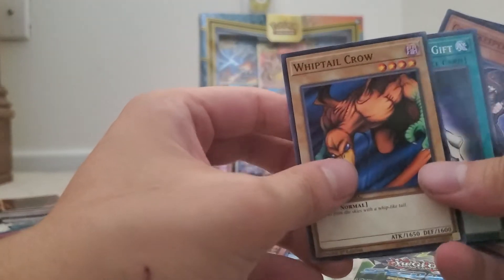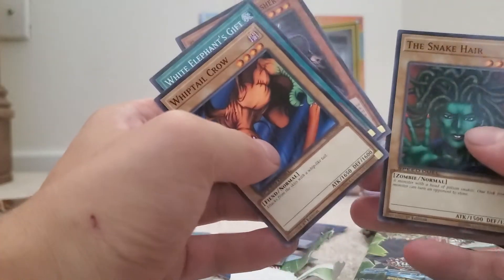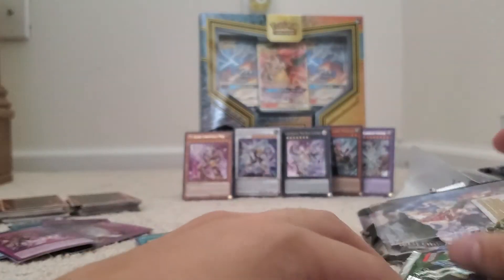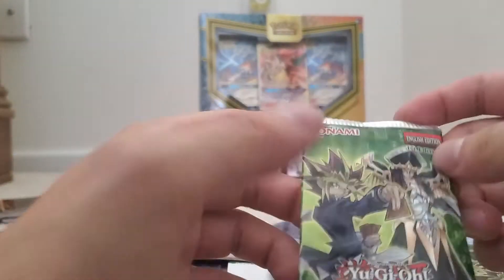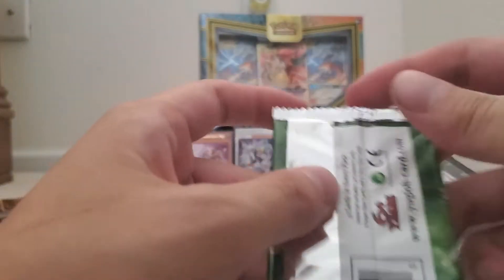Next one: Whip Tail Crow, White Elephant's Gift, Gravekeeper's Ambusher, and Snake Hair — nothing really good there. Then another pack: Snake Hair again, Block Attack, Red Horseman — nothing really eye-popping.